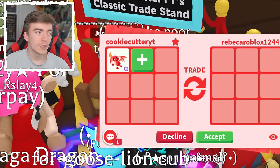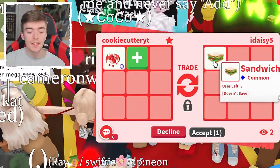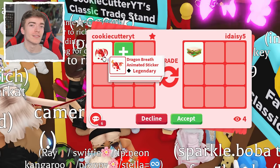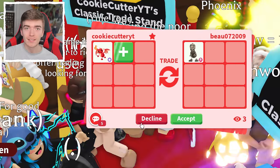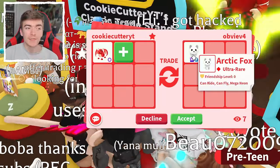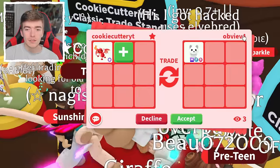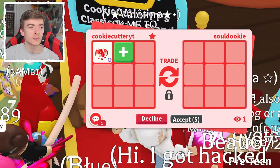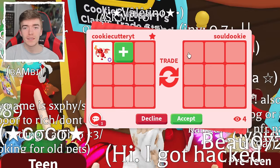I know a bunch of YouTubers are going to want it — I've just got messages from some of them. This person offered me a sandwich, but someone online actually offered me a Frost Dragon for the animated Dragon sticker. They're offering me a Skelly Rex, which means these trades are progressively getting worse. This person has a Mega Fly Ride Arctic Fox, which is actually one of my favorite pets. The fact that someone offered me a Frost Dragon and a parrot online means we can probably get something a little bit better than the Mega Arctic Fox.